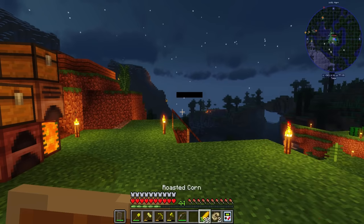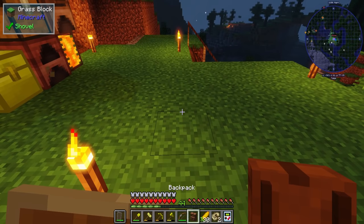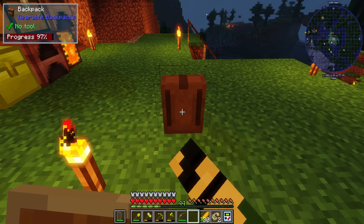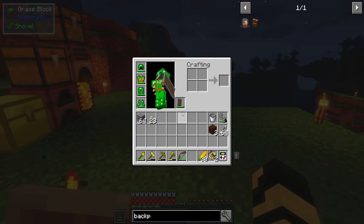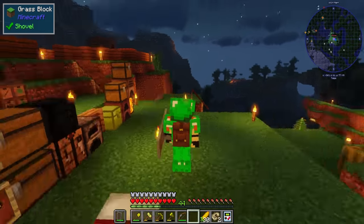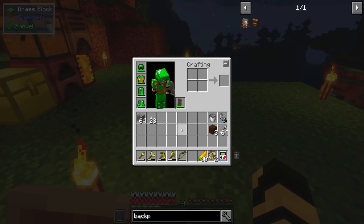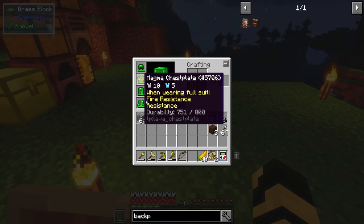I forgot about the backpack — I wanted to equip that, find the hotkey and use it. Put it here, sneak, right-click to break it, which is really awkward. And I should be wearing it — I am wearing it. I do like that it's visible. I actually really like the cork backpack if you guys haven't checked it out — it's part of the oddities mod, but it does replace a chest plate.